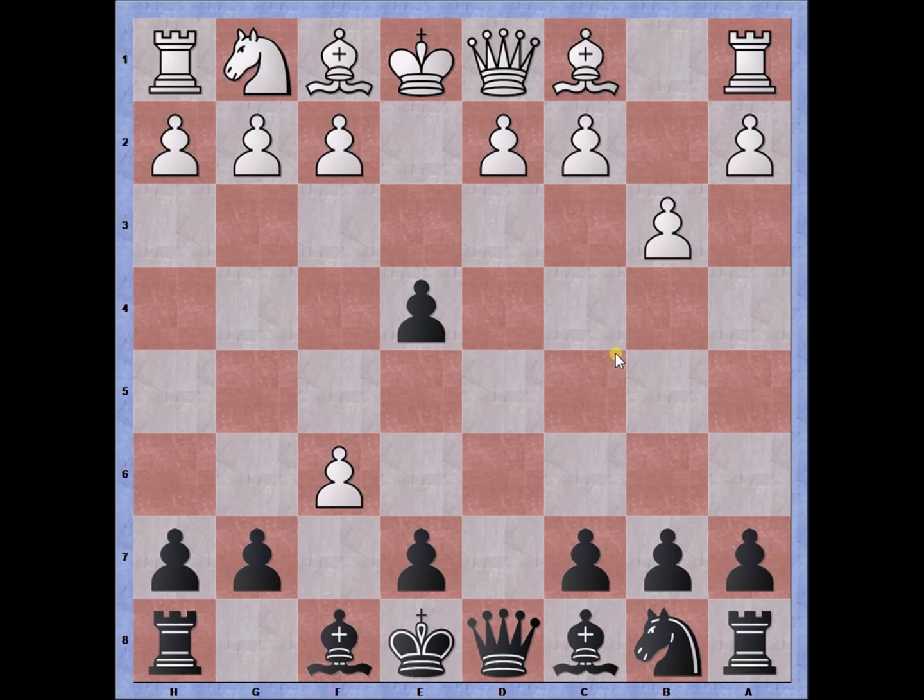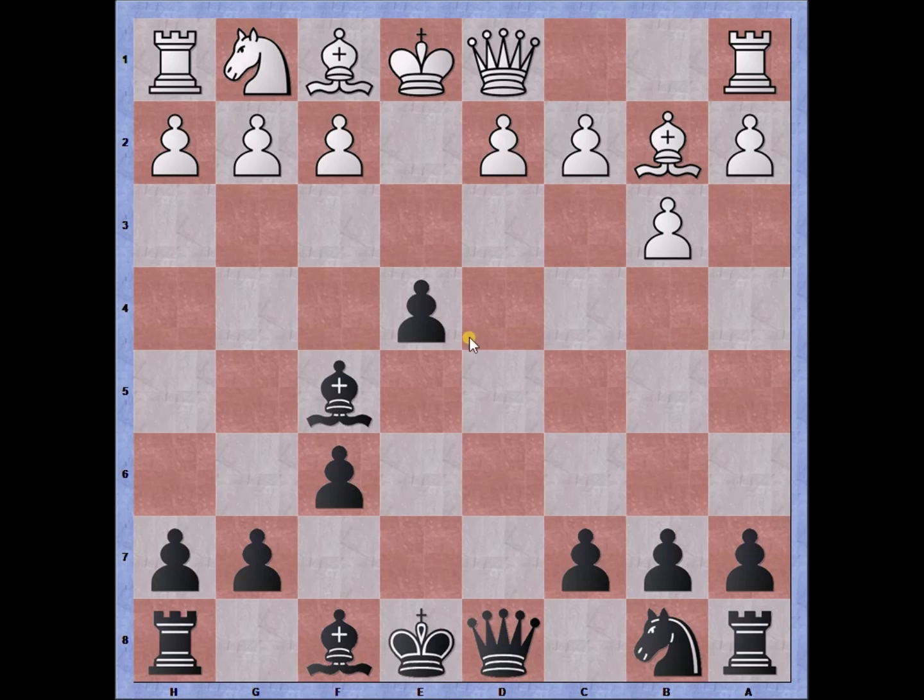Pawn takes pawn, and I recapture — the point of which was to blunt the development of the diagonal of the bishop on b2. Bishop to b2 anyways, because it has no other possibilities. It's likely that white is going to try to castle queen's side, with difficulties developing the knight to castle king's side. Bishop to f5, adding one defender. Queen to e2, getting ready to castle, adding an attacker on the pawn on e4, and pinning with a discovered attack — check on the king on e8.